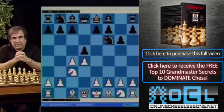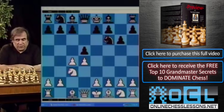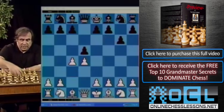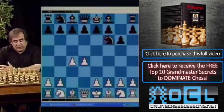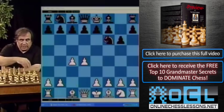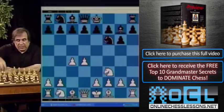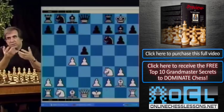Of course, it can be done differently. After d4, knight f6, c4, g6 — even if white does not play knight c3 but goes something like knight f3, bishop g7, g3, castle, bishop g2, and d5 — that's also Grünfeld Defense.